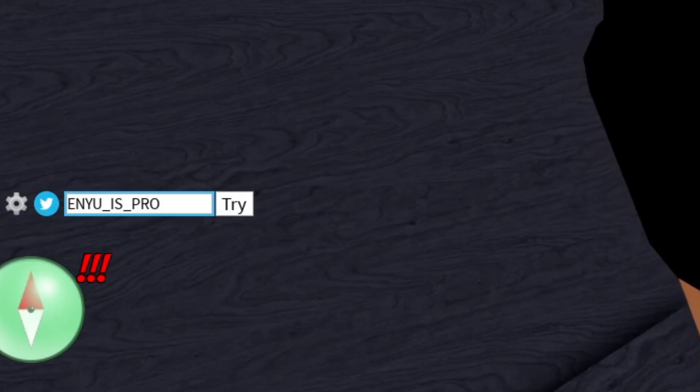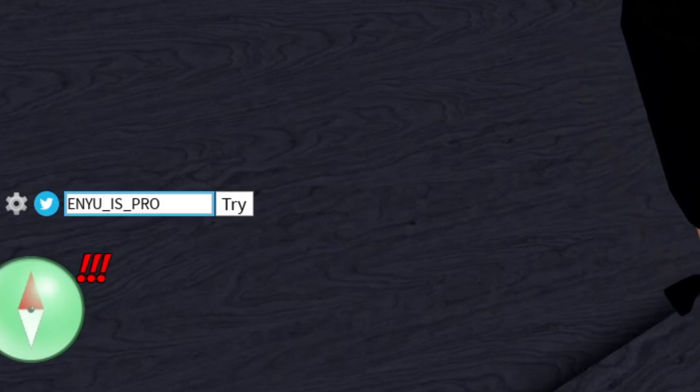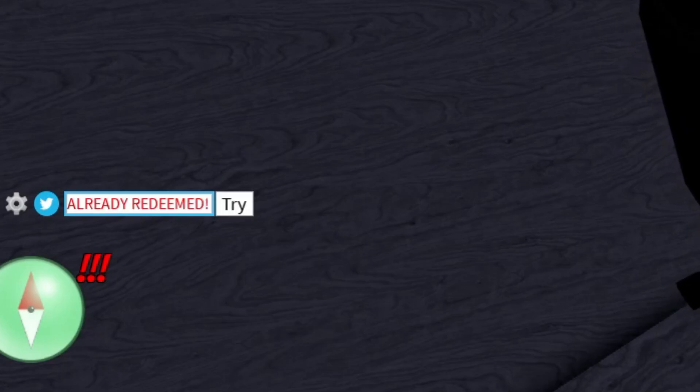The next code is NUESPRO — spelled N-U-E-S-P-R-O. It says already redeemed, so it's a working code. Make sure you redeem NUESPRO for yourself.